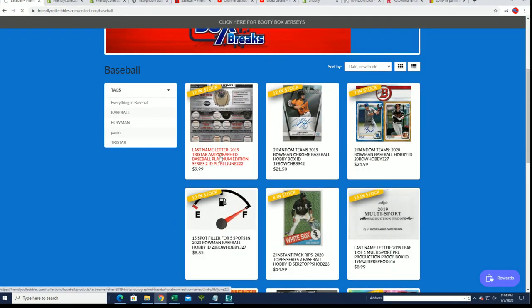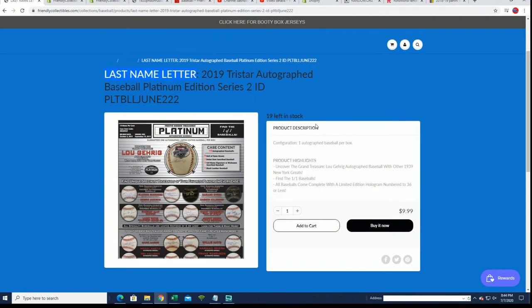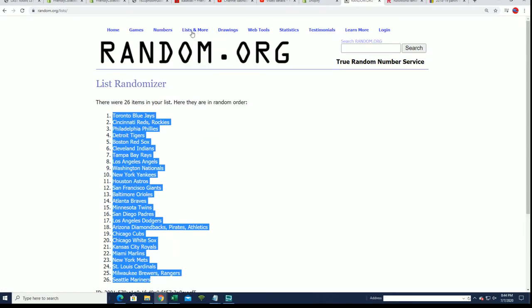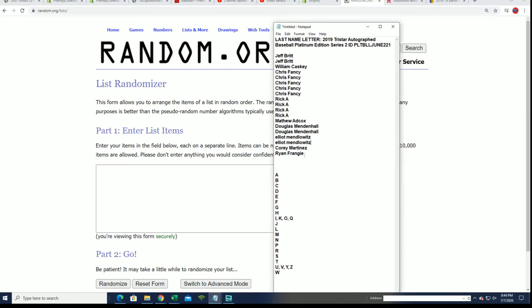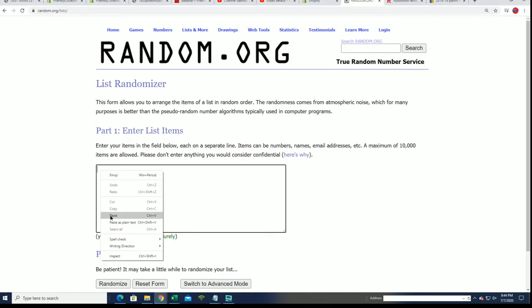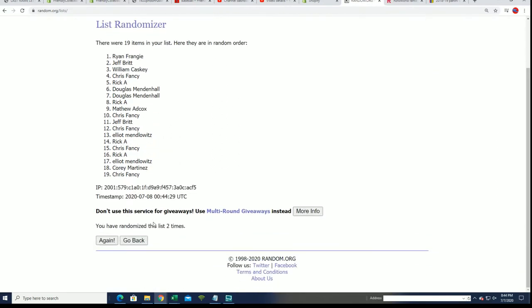So here it is available now. And it's a last name letter break. You're going to get last name letters randomly. There's 19 spots total. So what we're going to do is we're going to do some randoming — 19 owner names, seven times through.